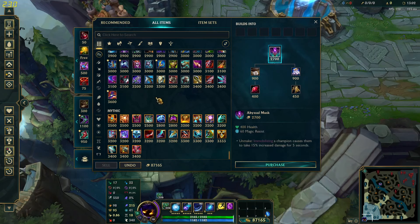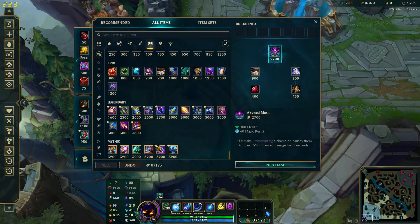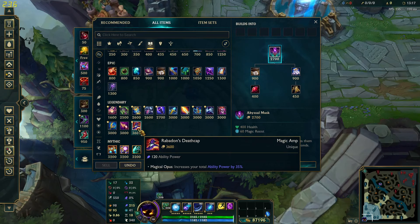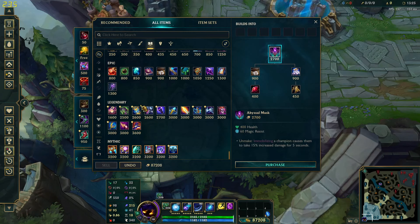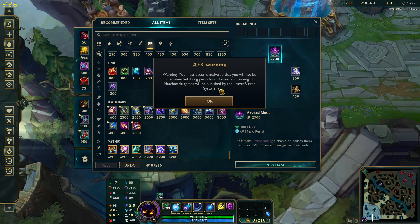Another item you really must buy in my opinion is Deathcap, just for the passive ability power increase. It works really well with your passive and gives you some crazy ability power even without building any more AP items. So Frostfire and Deathcap are for me the core items.